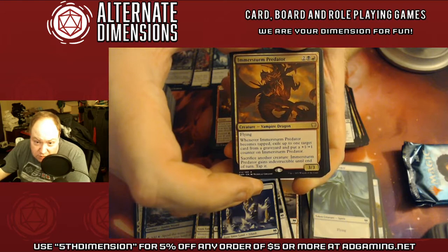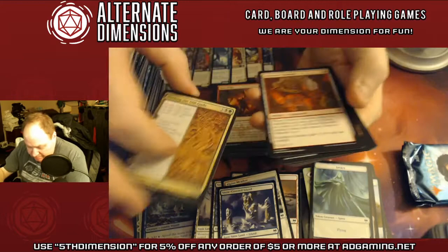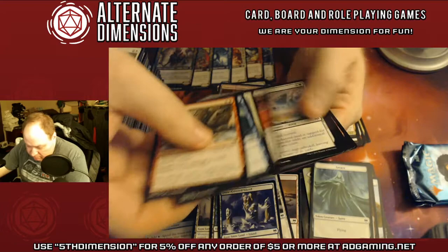Egon — Predator Vampire Dragon. Get to exile something, you can protect it for you.